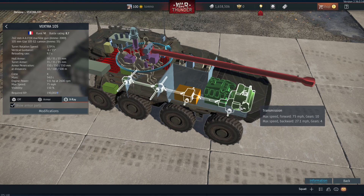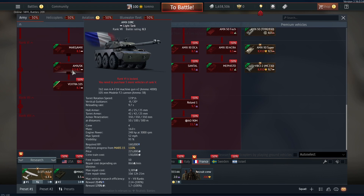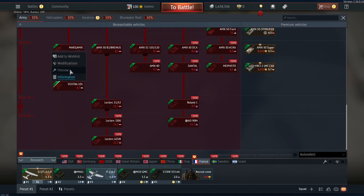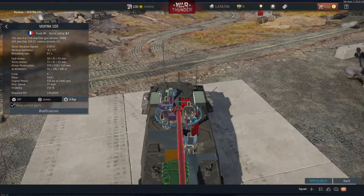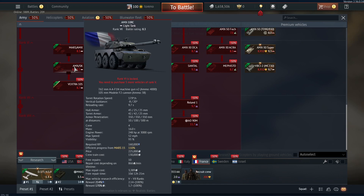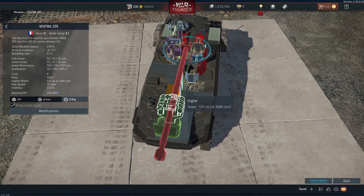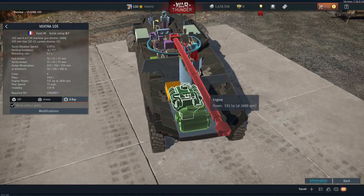The speed is a bit unusual — it's got a top speed of 75mph going forward on 10 gears, or 27.1mph in reverse on 4 gears, and this is on a vehicle that weighs 34 tonnes. The AMX-10RC weighs 16 tonnes, so this is double the weight, yet it's a much faster vehicle. Although it has got a 531 horsepower engine compared to the AMX-10RC's 248hp, so even though the weight and engine power are both doubled, it achieves a much, much faster speed.